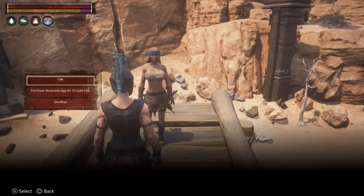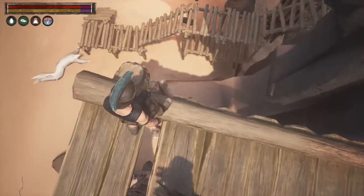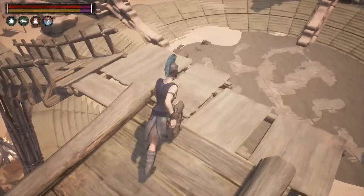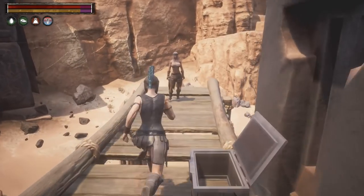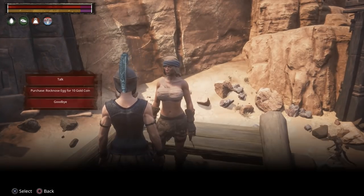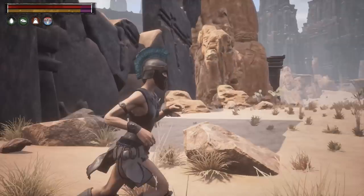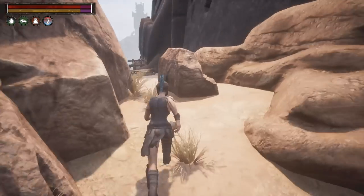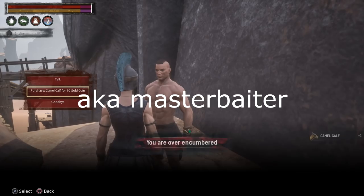Next up, if you want a rock nose for a pet, you need to get over to the Den, all the way over in 08. This big NPC here is going to give you a rock nose egg. Next up, we've got the trader that sells camels — just on the eastern side. The main entrance is there to the left; you'll find this little crack. And hiding alongside this ledge is Eurydic Master Tamer.